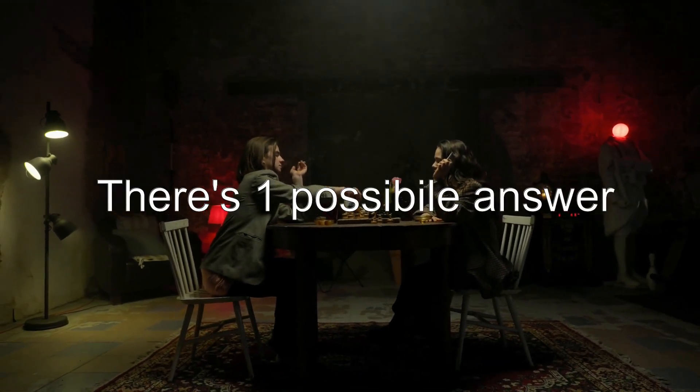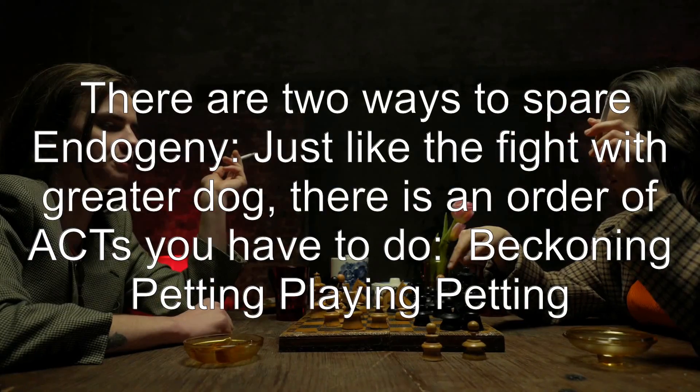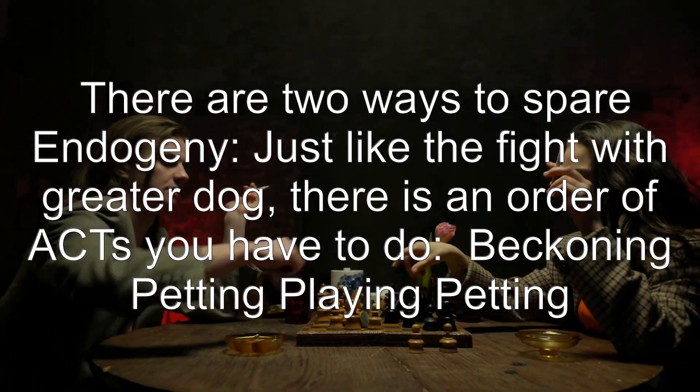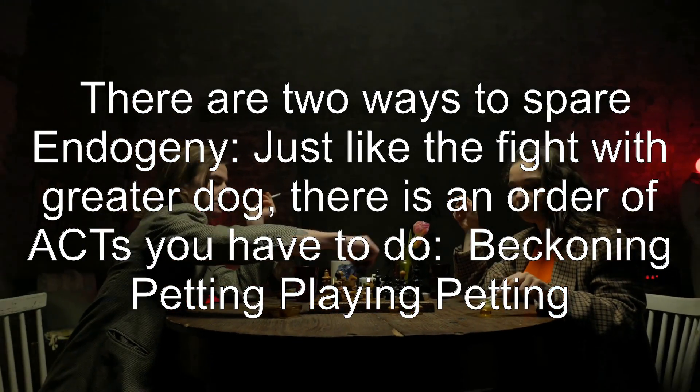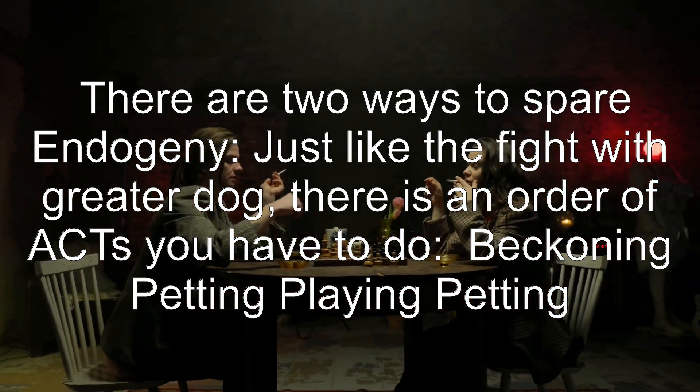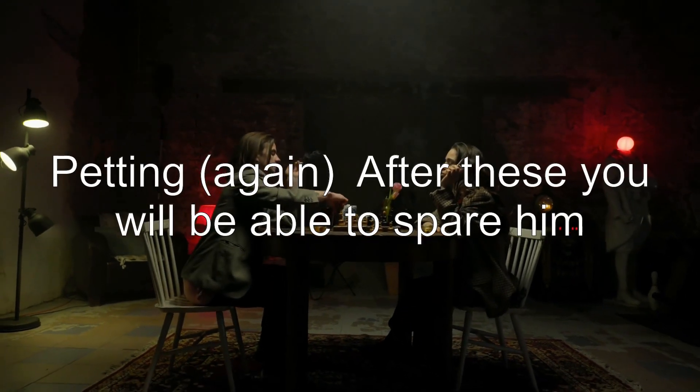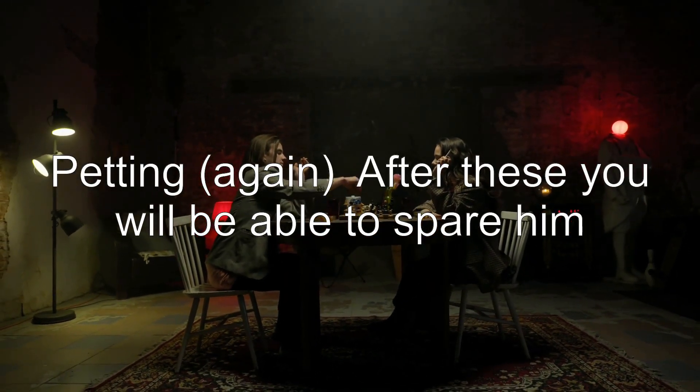There's one possible answer. There are two ways to spare Endogeny, just like the fight with Greater Dog. There is an order of ACTs you have to do: Beckoning, Petting, Playing, Petting, Petting again. After these, you will be able to spare him.